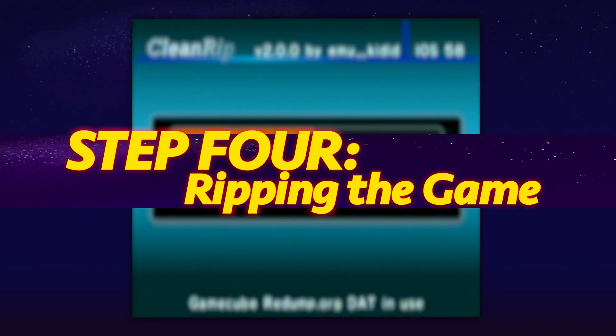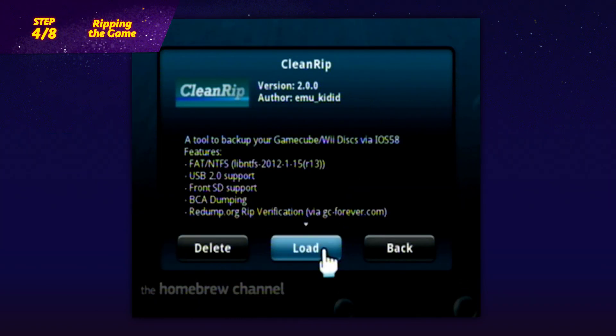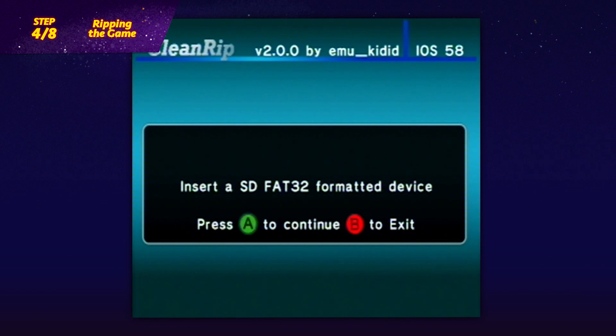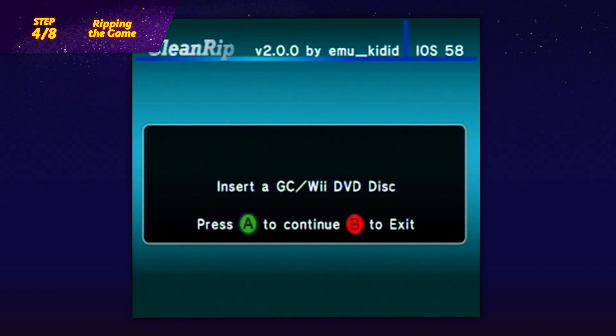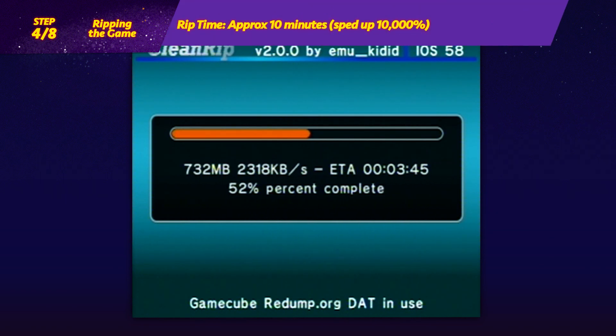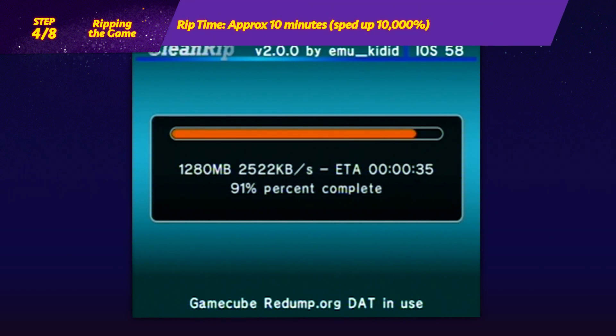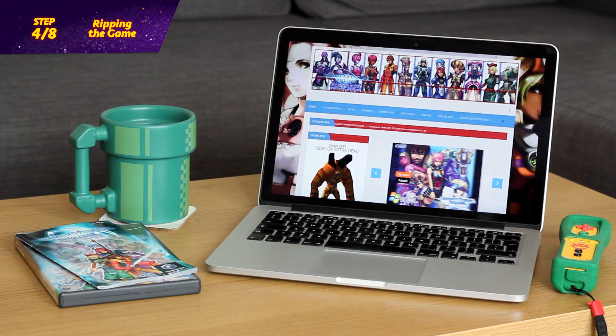Step 4: Ripping the game. Select and load the CleanRip app. Press A to mount your SD card, confirm through the menus until asked if you want to rip the game disc, and press A. The ripping process can take some time, but once complete, switch off your Wii, remove the SD card, and return to your PC.